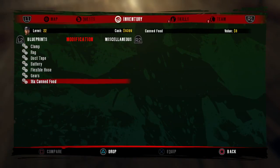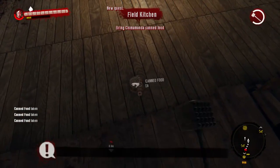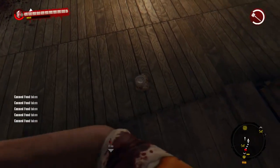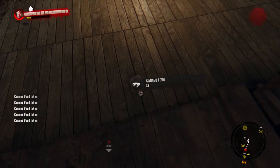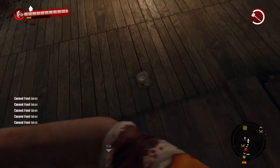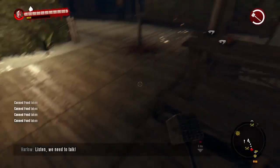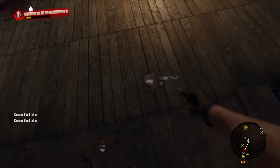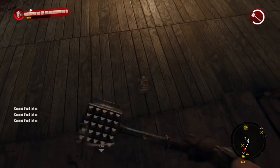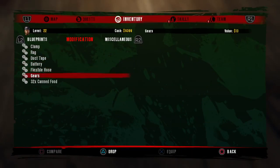I have 16 in my inventory, and there should be 16 on the ground, so go ahead and pick all those up. Counting them out: 1 through 16. Ignore the original Dead Island music playing over there. So as you can see, I doubled right there.